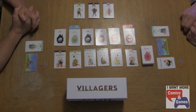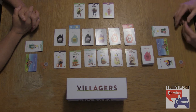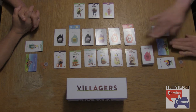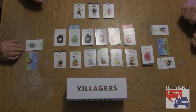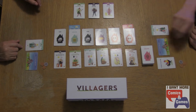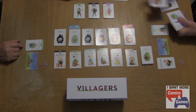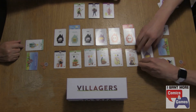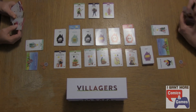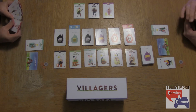I believe that covers the basic rules, so without further ado we're going to go ahead and begin. We're going to place the villagers that we take off the road on our village square to make sure that we don't go over the limit we're supposed to have. But one more thing — we're each supposed to have a hand of five cards to start. So there are our starting hands. I don't think that's going to change my choice at all going into this.